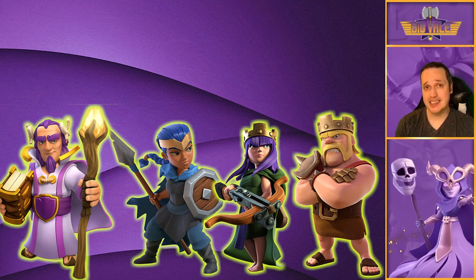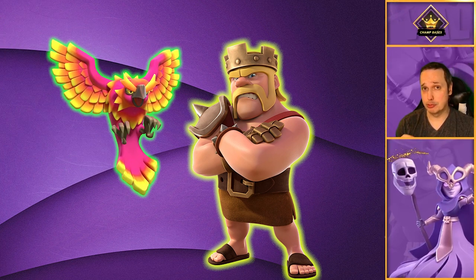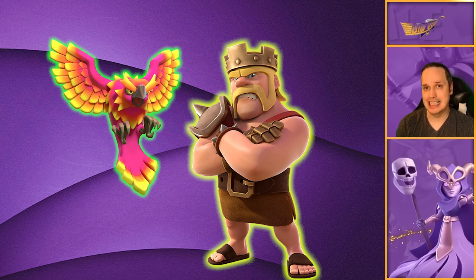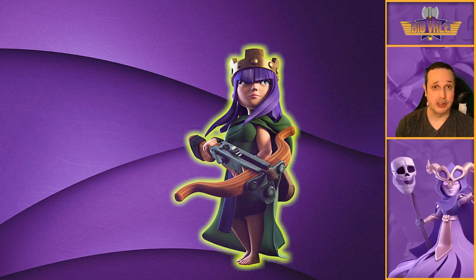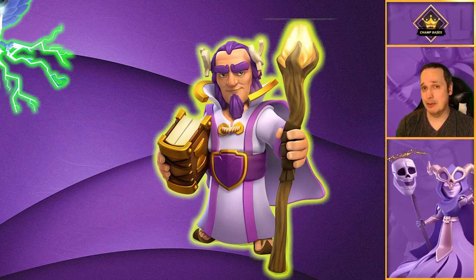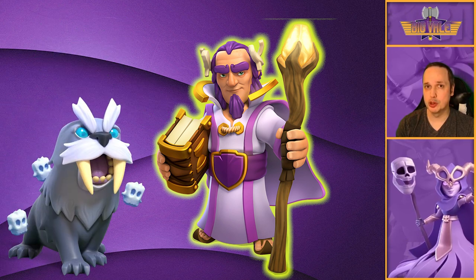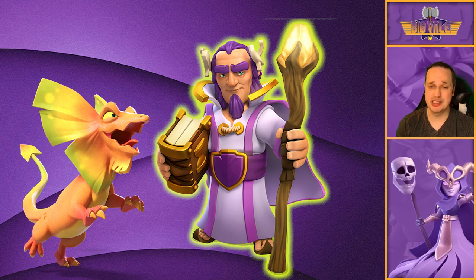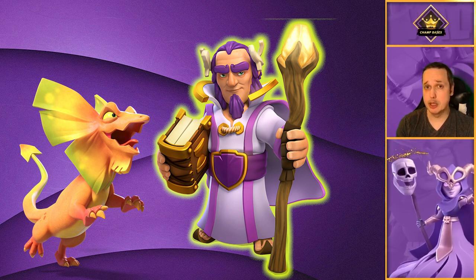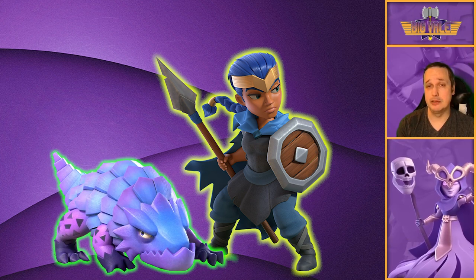This is down to personal preference, so don't take this as gospel. But for my money, the King with the Phoenix pairs up really well, giving extra longevity to your main tank when leading in with the Super Bowlers or with your funnel. The Queen with the Unicorn - she's got her own personal healer. The Warden with the Owl, though I may consider the Frosty or Poison Lizard, my Frosty is upgrading and my Poison Lizard is relatively low level so I'm using the Owl for now. And the Royal Champion - Diggy has to go with the Royal Champion, I will not negotiate on that.